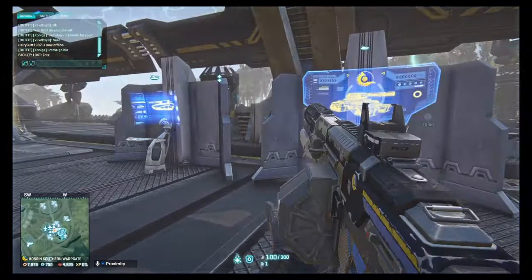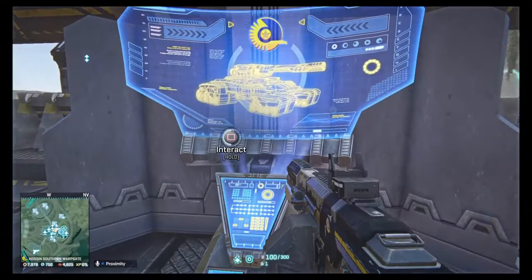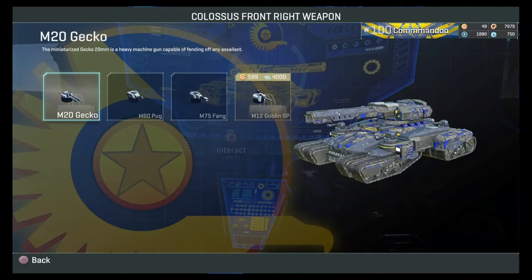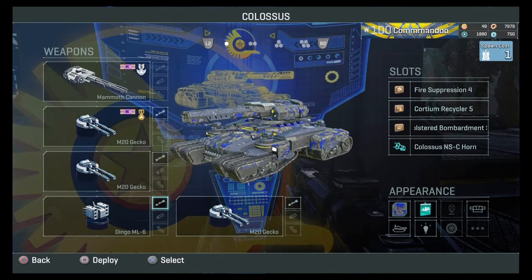You get merit points by being in an outfit. Every time you defend or capture a base while in an outfit, you gain merit points. Merit points can be used to buy stuff like the Fang, the Goblin — the Goblin costs 4,000. I haven't bought the Goblin because it's not that good; I mostly stick with the Gecko. But I'll talk about armaments in a bit.